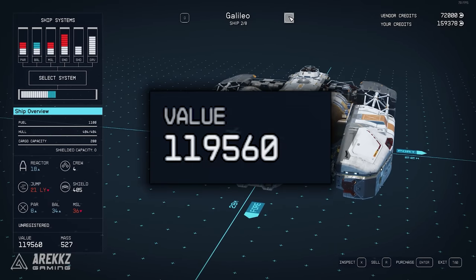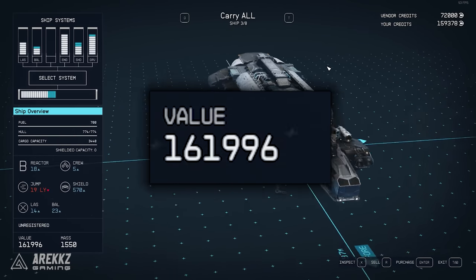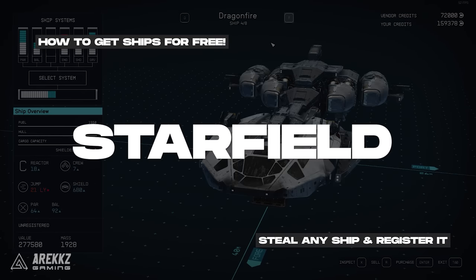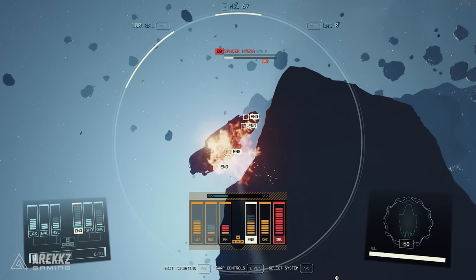Ships in Starfield get pretty expensive if you want to buy them legitimately, but stealing a ship is basically free, so let's go over how to steal a ship and get them for yourself quite easily in Starfield.